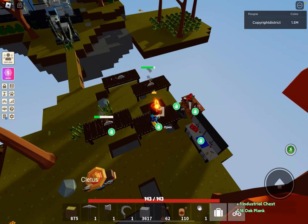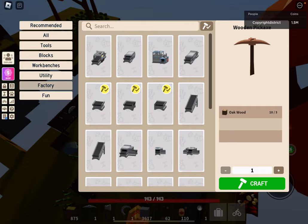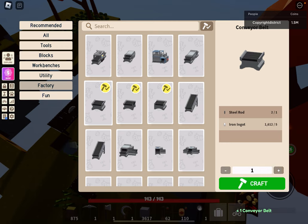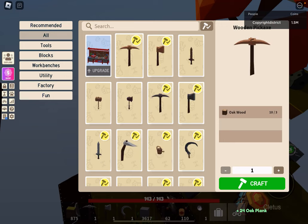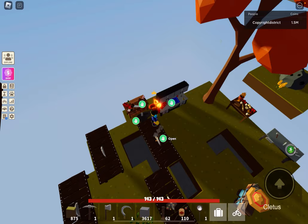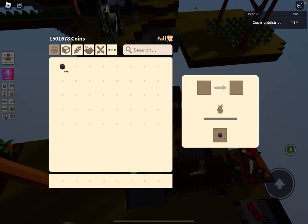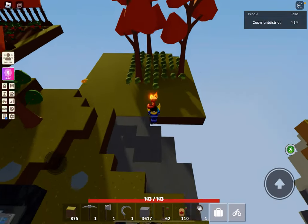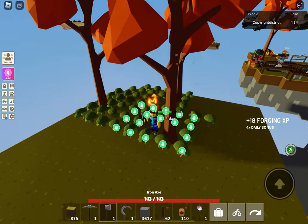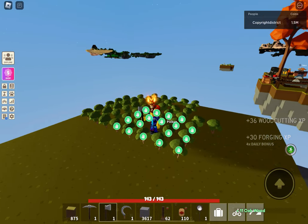Why did I just craft one of those? I just wasted all my stuff — I have to get more. I don't even have enough stuff right now. Why did I do that? That was a stupid move. Whatever. Yeah, I've run out of everything. Back to the drawing board. I have nothing else I could cut.